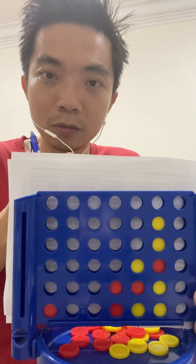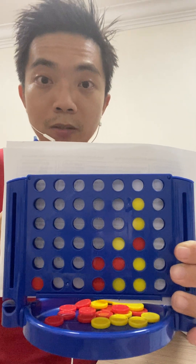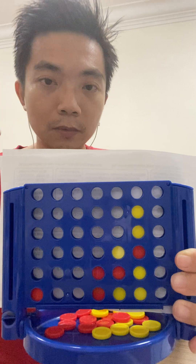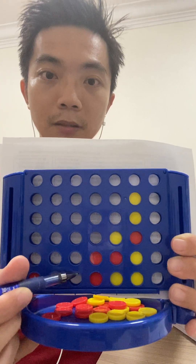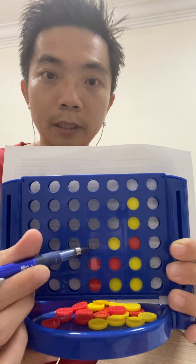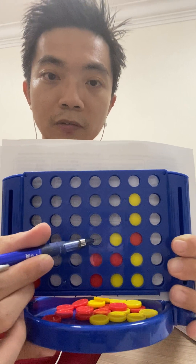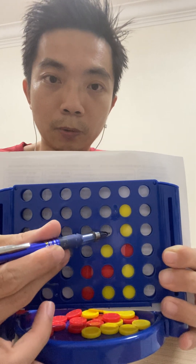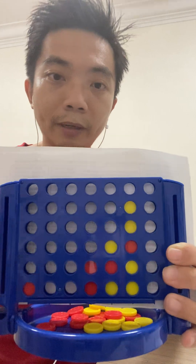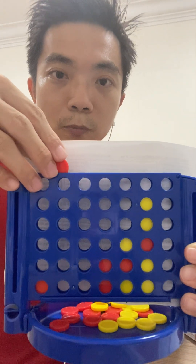You need to observe the minor threats, major threats, and winning checks. Observe there is a minor threat here, one here, one here, and one here. If you successfully place red here, here, and here, these can also potentially become a winning check on a minor threat as well. So how do I go about doing that? I create a forced move.